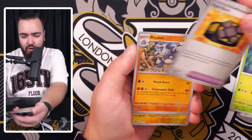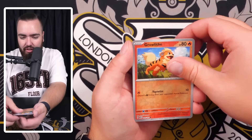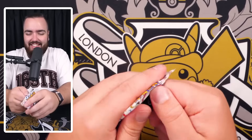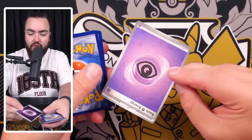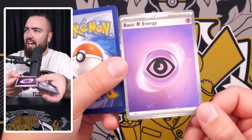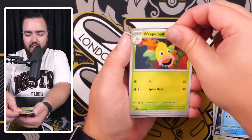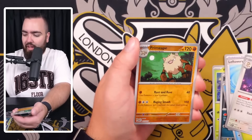First pack: we've got a Venonat, Beedrill holo - hashtag first pack look is not in effect. Second pack: they do have the holo energies in this set - there's the psychic energy, the best kind of holo foil. I wish that holo foil pattern was on every holo card like it used to be back in the day, but I'm glad it's back for the energies in this set.